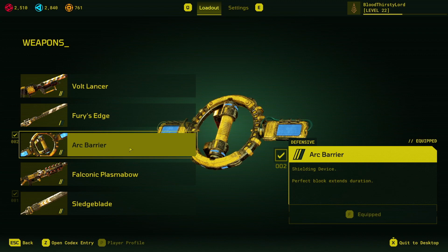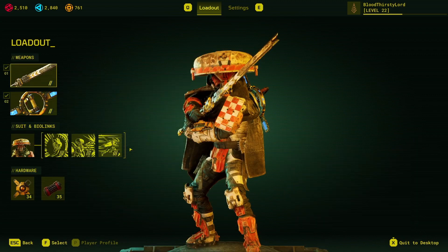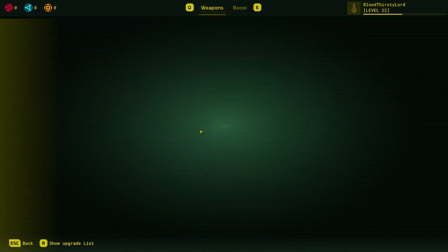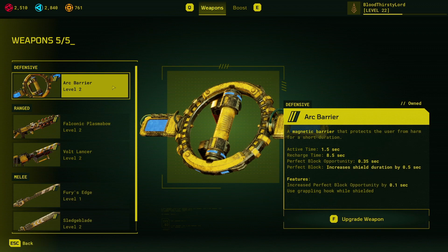As a second item we have the Arc Barrier — this is the go-to item. It protects from everything, but the level 2 variant is the best because it has the benefits of being able to block and also grapple at the same time. It increases perfect block opportunity by 0.1 seconds and allows use of the grappling hook while shielded, which is great for movement. There's no hindrance — you can activate it and grapple at the same time. It is perfect for the combo.